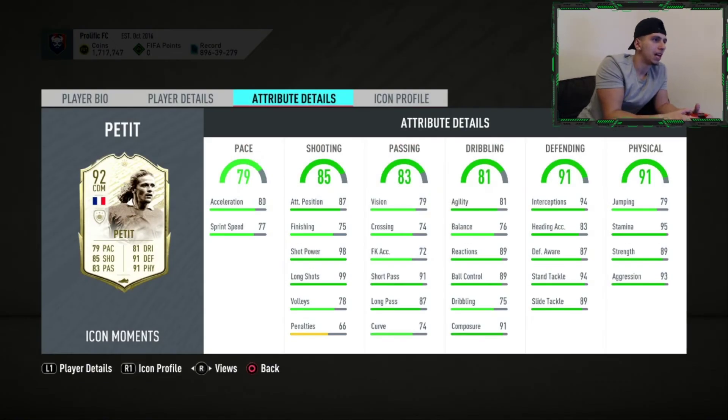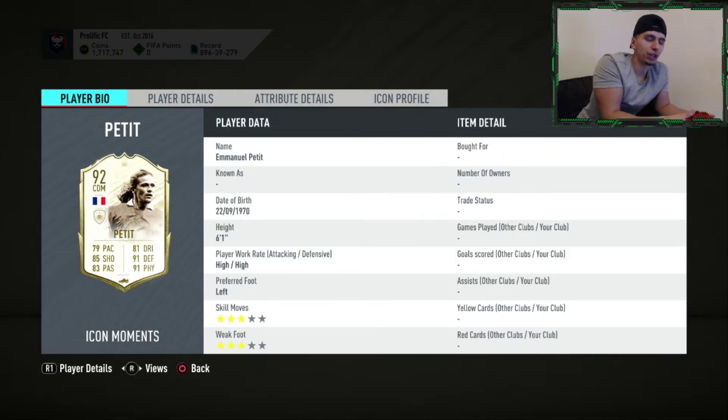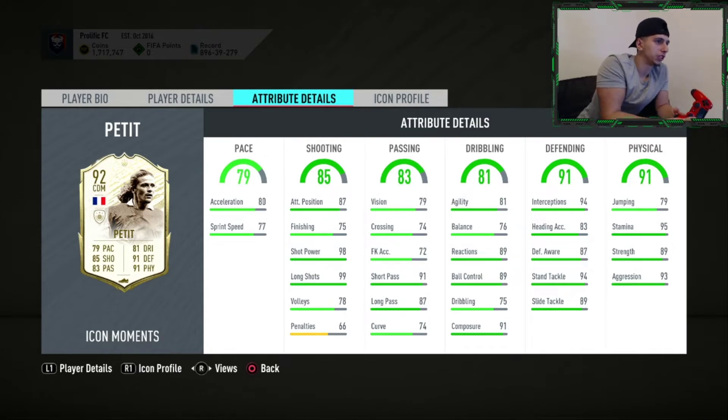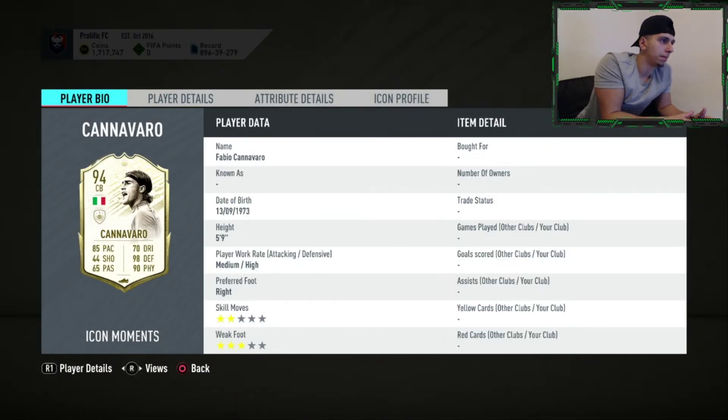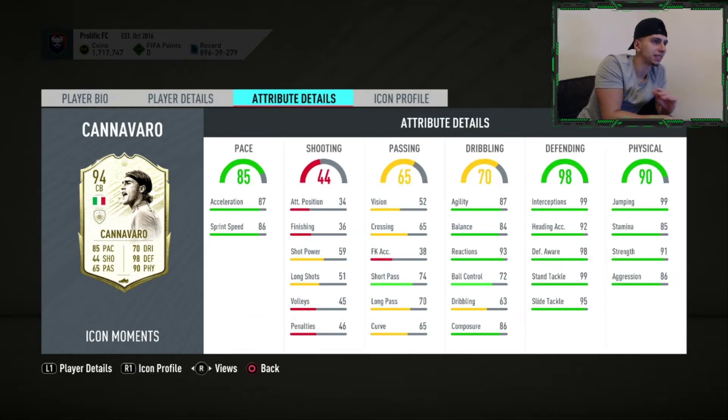Petit — six foot one, three star, three star, high/high work rate. Stamina very good, strong, very good defensively. He's quite agile for a CDM, dribbling is okay for a CDM, shooting is very good for a CDM, and he hasn't got bad pace. With a shadow card I'm definitely going to say he's a hit. I went for Laurent Blanc in the previous icon swaps — Petit is probably the closest competitor — though 19 tokens is quite a lot.